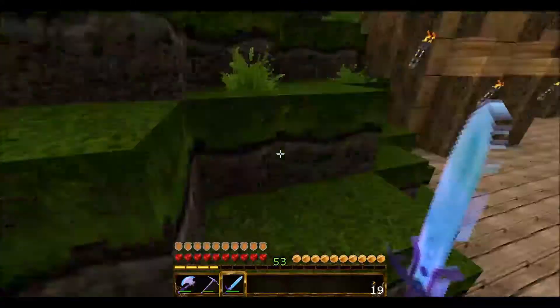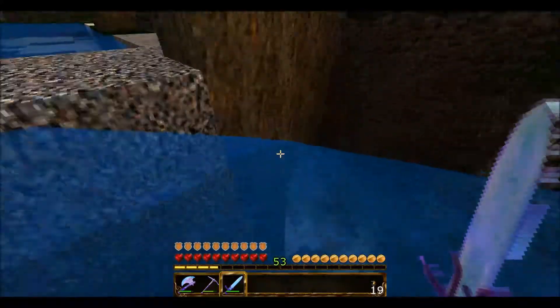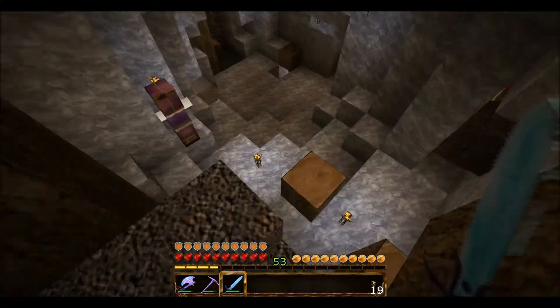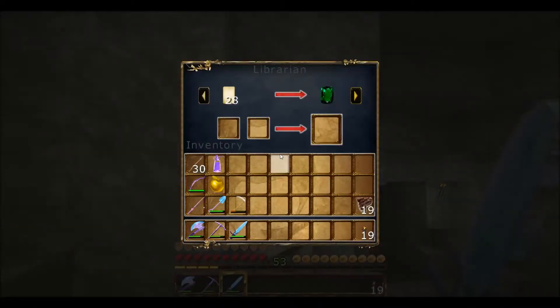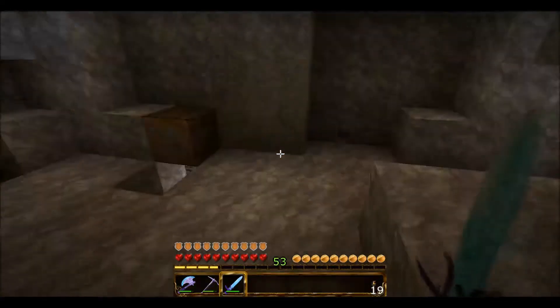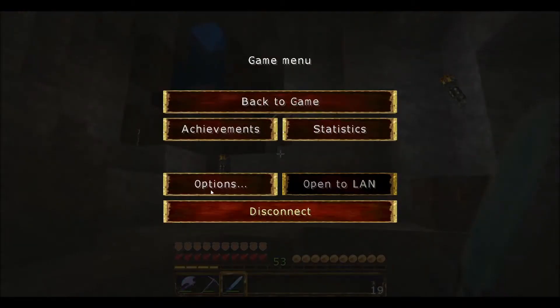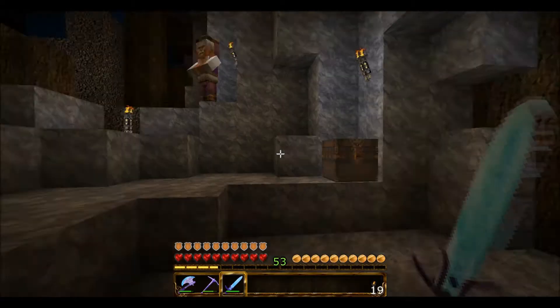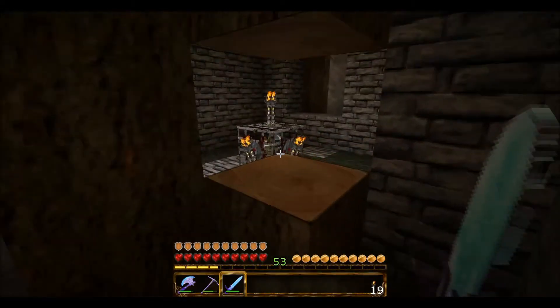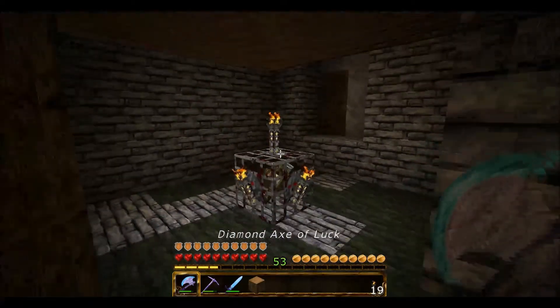The first thing you need to do is locate a spawner — a zombie spawner specifically. Now, if you find one, I just happen to be lucky enough to get one. One thing that we figured out — let me turn off my sound, that's kind of annoying. There we go. Sorry about that. One thing that you can do — and here's our spawner — and I've got torches on it.